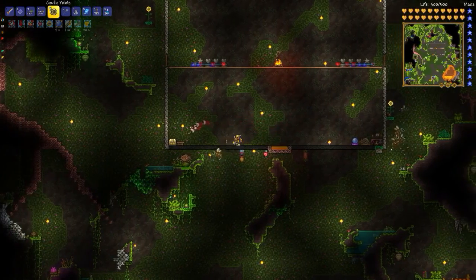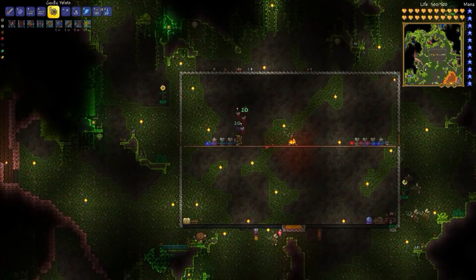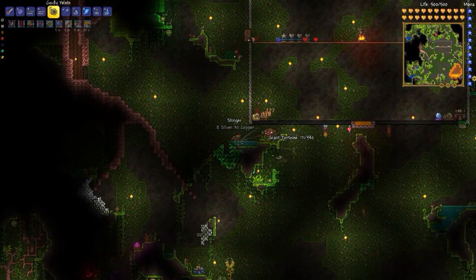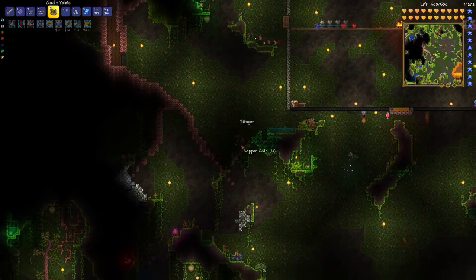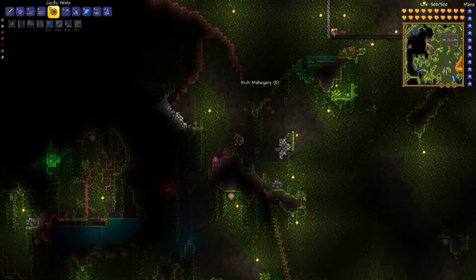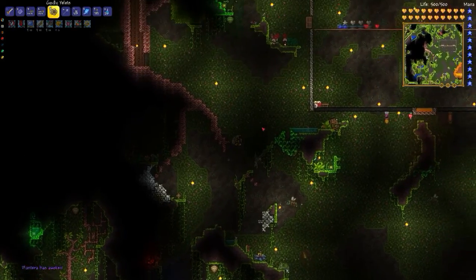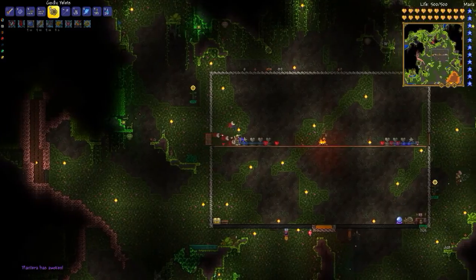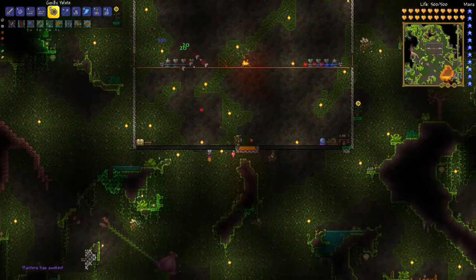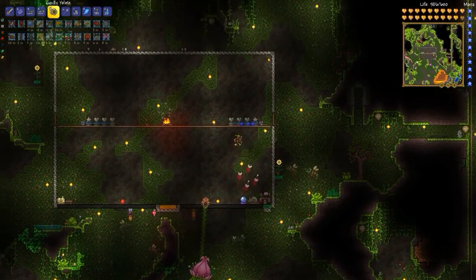I've got the heart statues set up, so I should have plenty of health. And in the lower right, the temporary buff stat — whatever those things are. This little red bulb down here is how you start the fight. And I've got a few summoned eyeballs — I got that from essentially killing the Twins. And here comes Plantera.